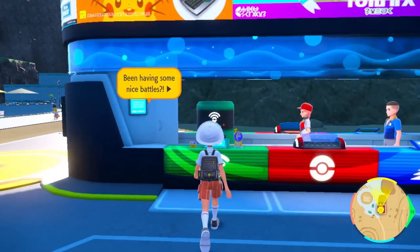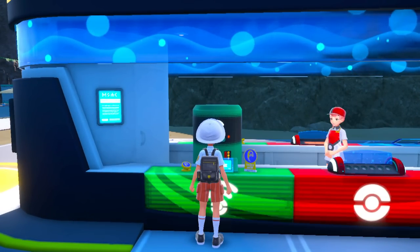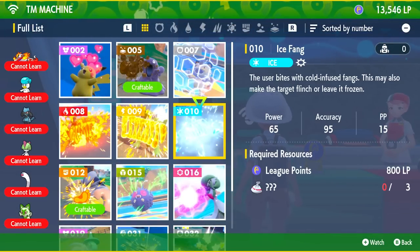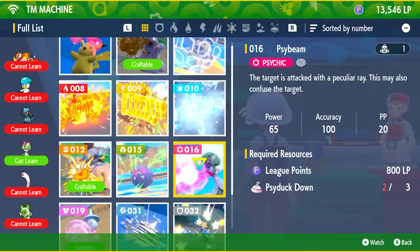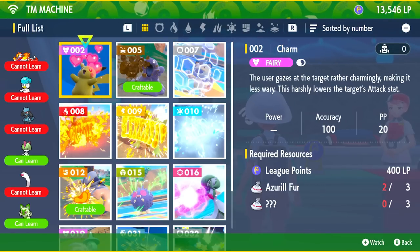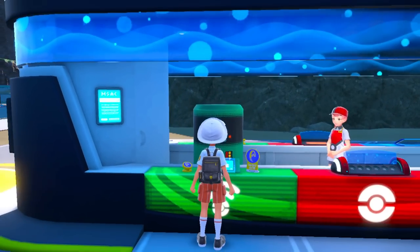Try to grab as many TMs as possible. These are found in gold Pokeballs scattered throughout all of Paldea, as well as by auto-battling Pokemon to get their material drops for crafting at the Pokemon Center station. The DLC will also be introducing even more TMs, so having access to as many moves as possible will be very beneficial.